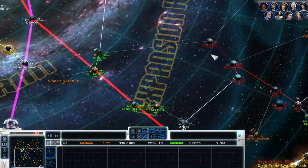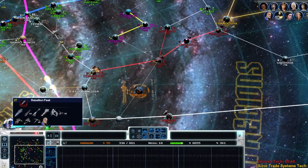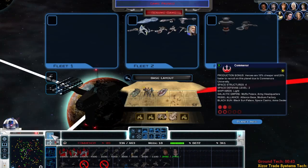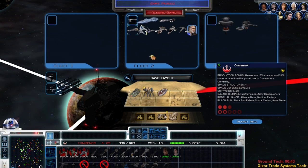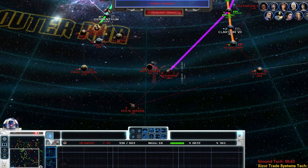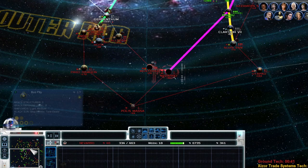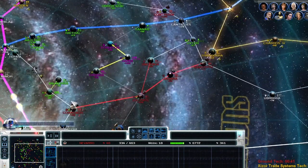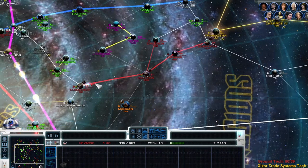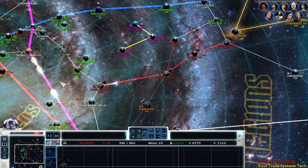I think it might be wise to attack them, especially because this planet is decently defended. We're going to have five Dreadnoughts. Move out. Now I'm a bit scared every time I move out, because I don't know if my fleet is as strong as I think it is — I've run into occasions where it's not.